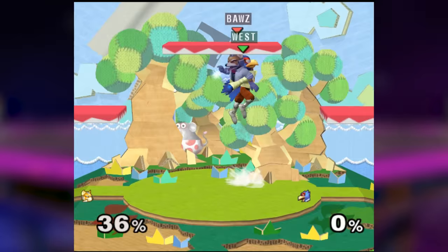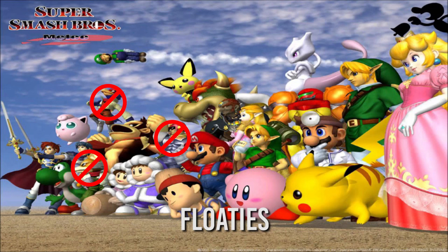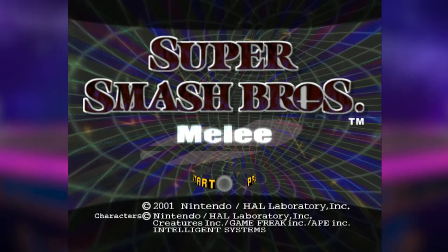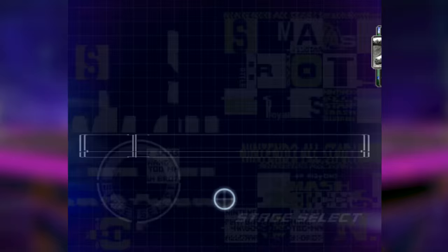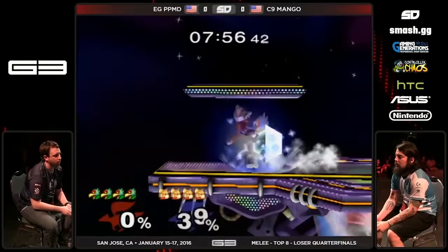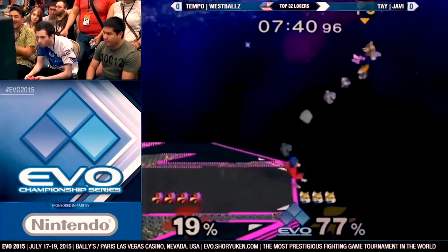Falco really has two different modes of comboing: those done on fast fallers, which is pretty much just Fox, Falco, and Falcon, and those done on floaty characters, which is mostly everybody else. Against fast fallers, almost every combo will start with a shine, to a short hop down air, to another shine. In fact, I want you to turn on Melee right now, go to Final Destination, and play against a level 1 Fox and do this combo. Now that combo was just done on a level 1 computer, but here we can show the exact same combo done against real humans — really good ones too — that are DI'ing pretty darn well. As long as you read their DI and perform the moves quickly, you can true combo them wherever they go.